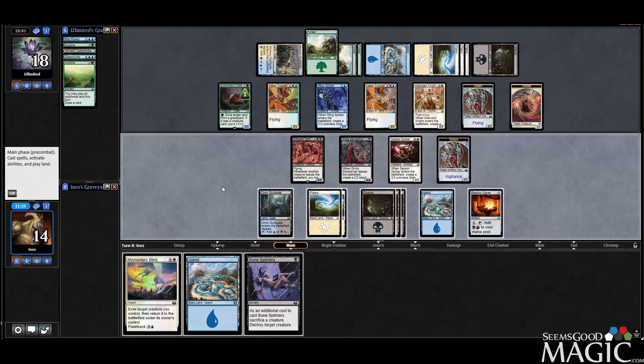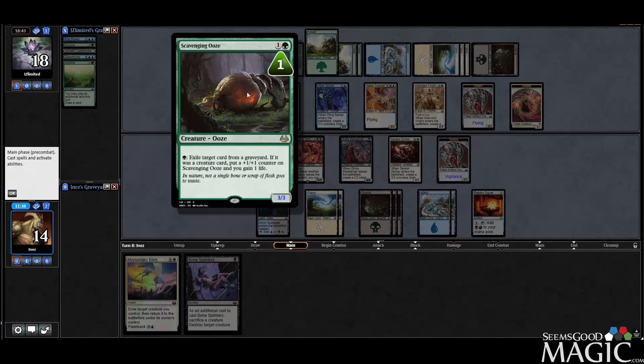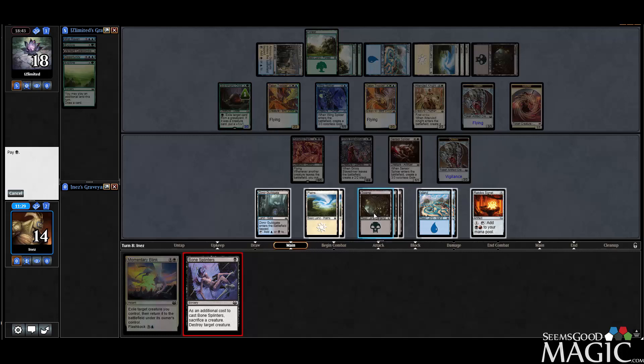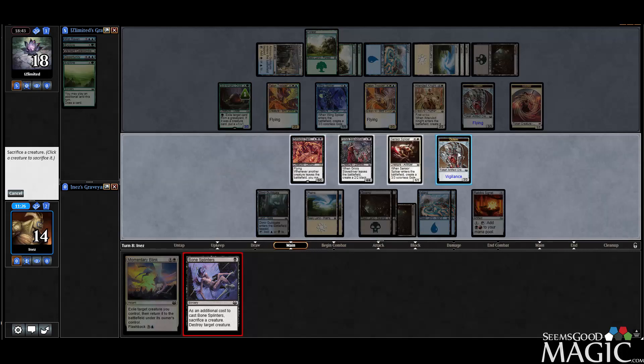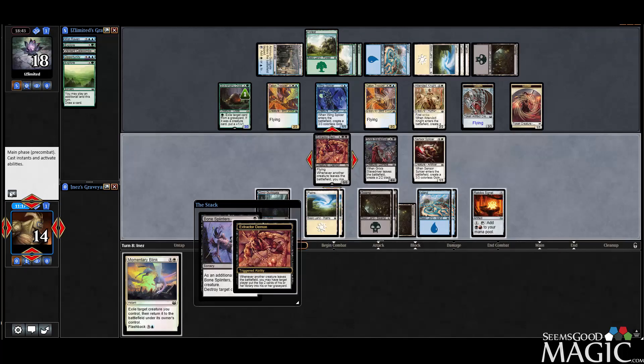That's actually kind of nice. I guess I want to sac the Golem. I want to deal with the Scavenging Ooze — my creature is going to go to the graveyard so they're going to be able to ooze it away. They left it up too. So I think we do it to the Ooze because it hurts our plan, and we sac the Golem — this way they don't get to gain the life. We will mill ourselves here, which lets them eat something.